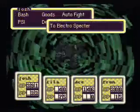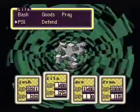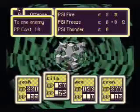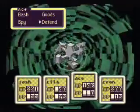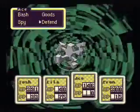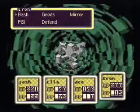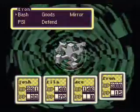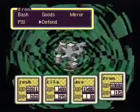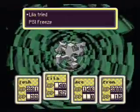The only way he has to hurt you — if you have the Franklin Badge on somebody — the only way that he can hurt that character is with the Hungry HP Sucker. He does have Shield Killer and Neutralizer. May as well use my super bombs, because I'm not going to use them anymore after I get the heavy bazooka.